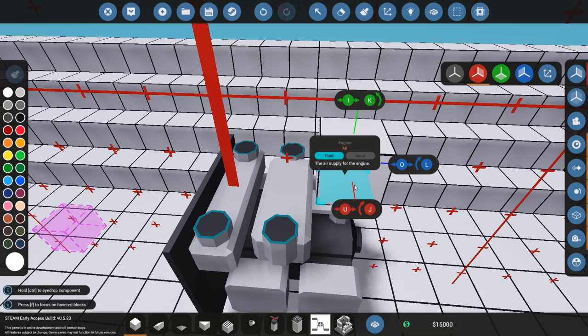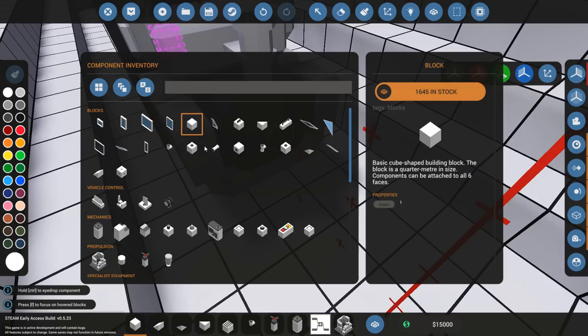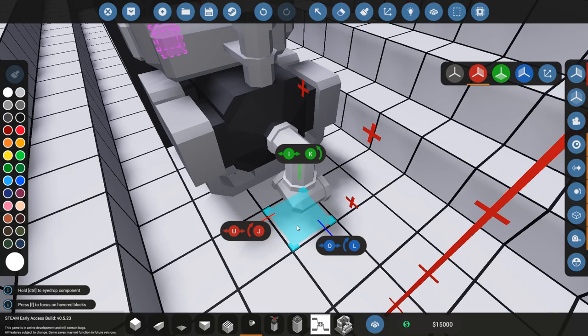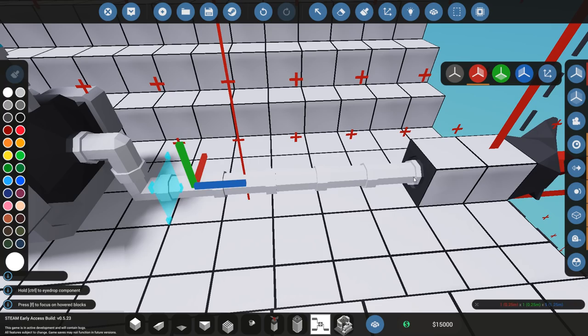Now let's set up the pipeline — that's the way this game works. I'll use a pipe angle and connect it all the way from the engine to the propeller in the back. Now the engine can deliver power.